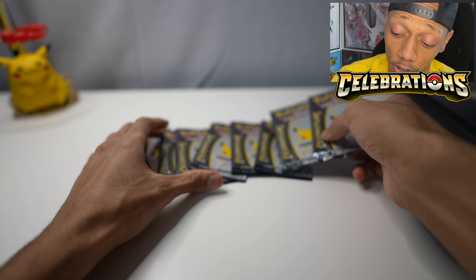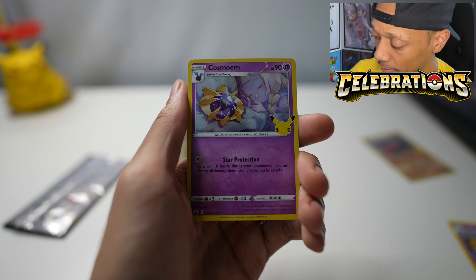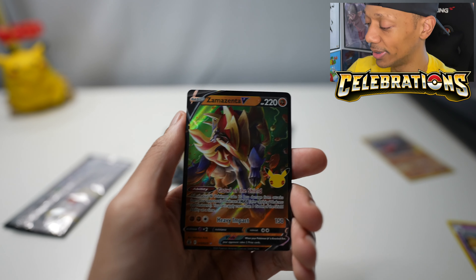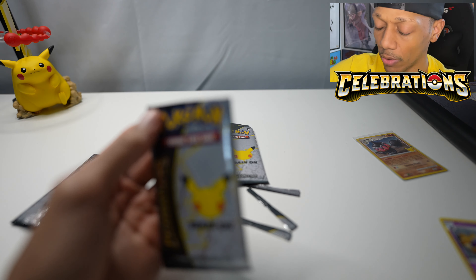Third pack. Come on, Charizard, just show yourself. We got Xerneas for the first card, then Ho-Oh. I got a full art holo of this from Breakpoint which looks amazing. We got Cosmon and Zamazenta V. I'm probably going to have like four sets complete of the regular 1 to 25 set. I think Shiny Mew is in the first 1 through 25 set. If we pull a Shiny Mew right now, that's going to be crazy because I'm talking about it right now.